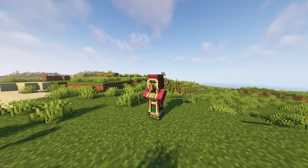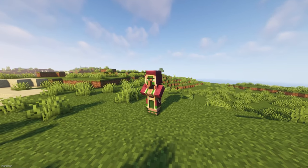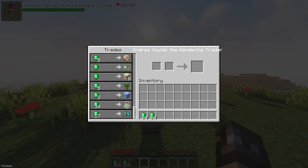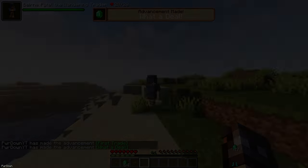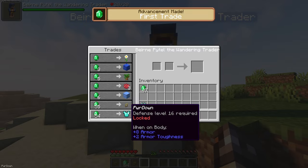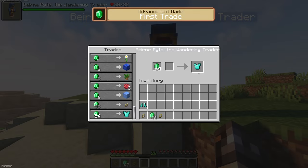The Wandering Trader might be someone you want to interact with when you have the Wandering Collector installed. Any items of yours that are destroyed will have a chance of showing up in the Wandering Trader's store, so that you can buy them back and they aren't gone forever. It kinda feels like they've gone out, stumbled upon your equipment, and are selling it back to you.